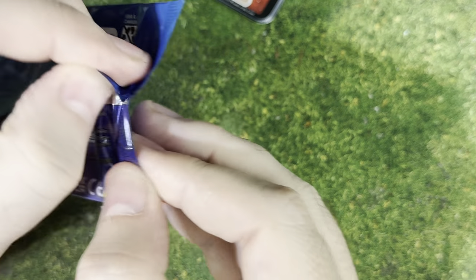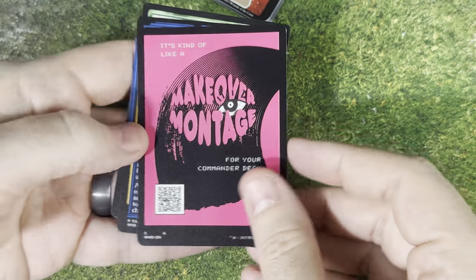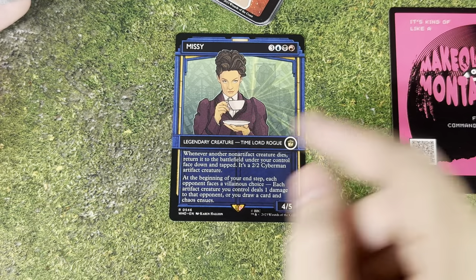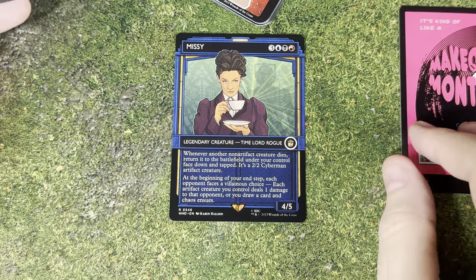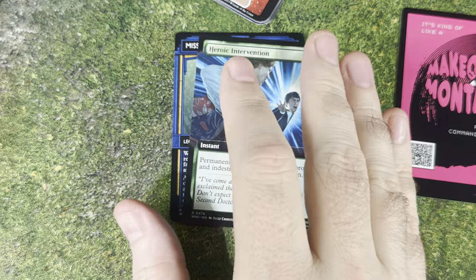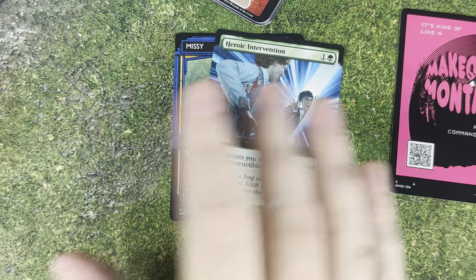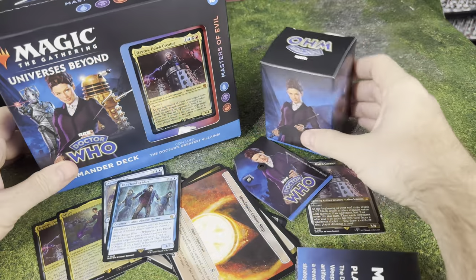Last but not least, we have our little booster in here. We're going to have our little promo card — and we've got an Alternate Art Missy, which is pretty cool. I could swap that out for the other one, although I think I like the foil better. And then we have Heroic Intervention. There definitely are different art versions of these, so if you want to get boosters and swap them out or make your own decks, you can do all of that. It's very cool all the art they've put together.